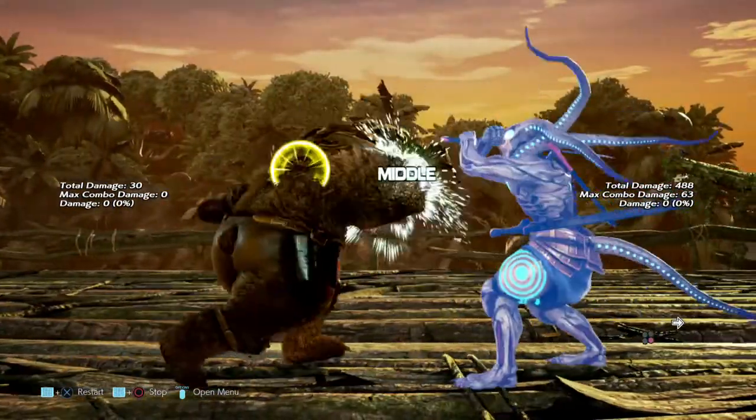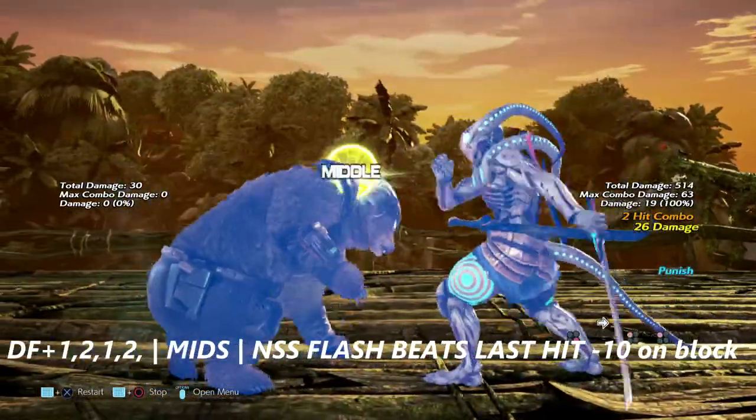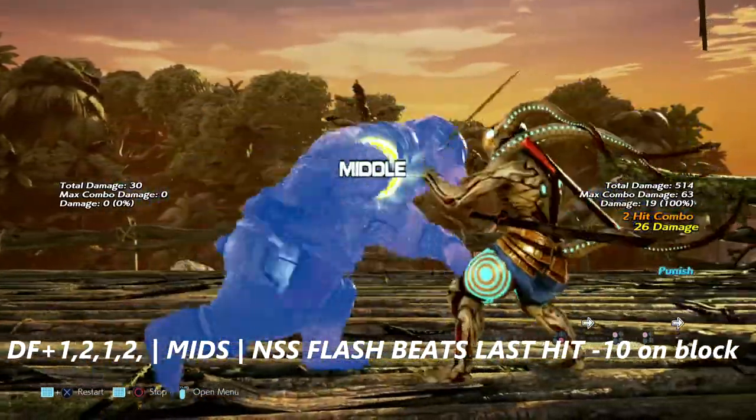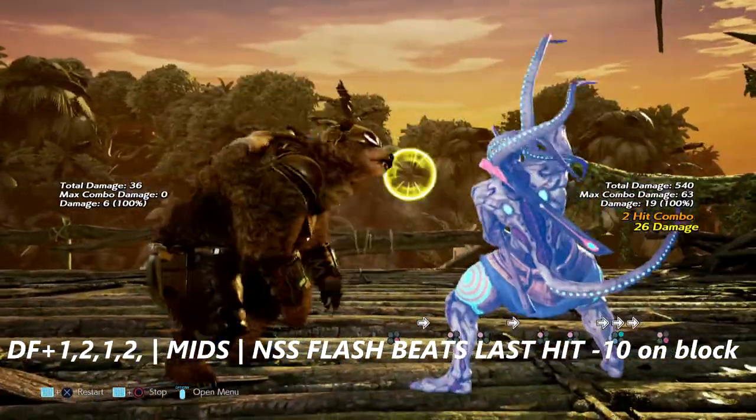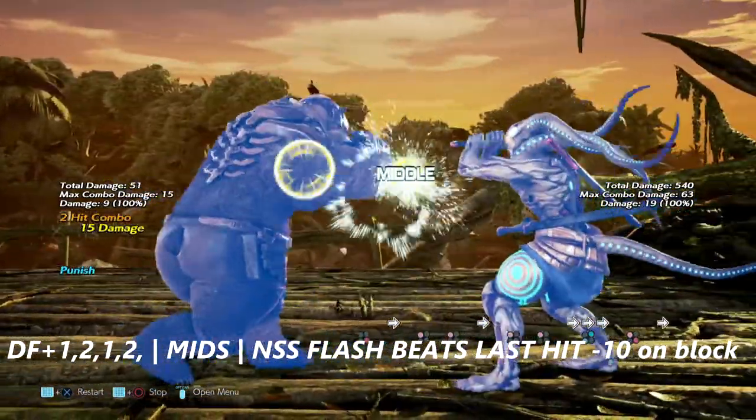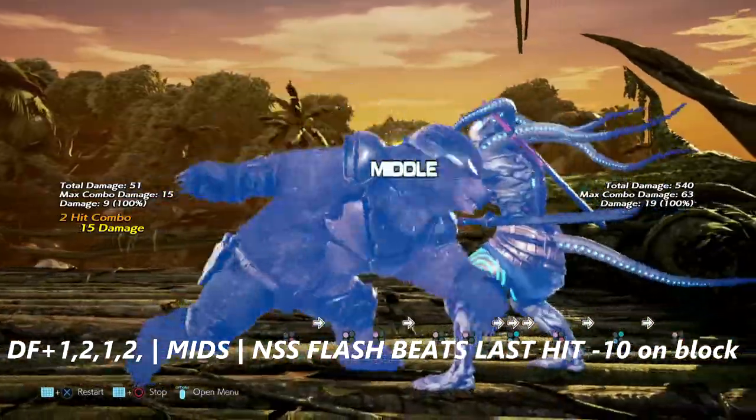Up next is the string down forward 1, 2, 1, 2. It's negative 11 on block. Yoshimitsu can get a 1, 1 finish off of it. But the No Sword stance flash will be the last hit.